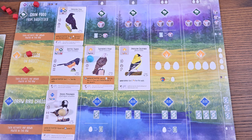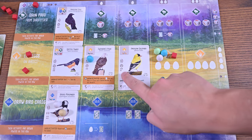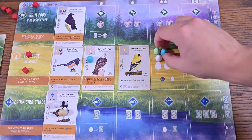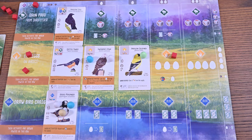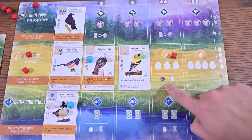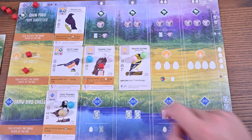In the grassland you will lay eggs — the number of eggs indicated in the space your token is on. You can lay eggs on any combination of birds as long as you adhere to the egg limit on each card. There's also a food-to-egg conversion that can be optionally utilized once to lay an additional egg. You'll then activate any birds within the row right to left.